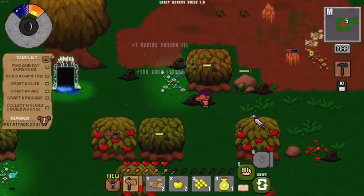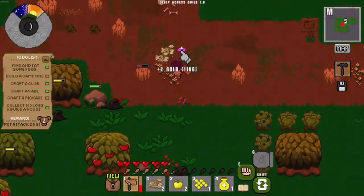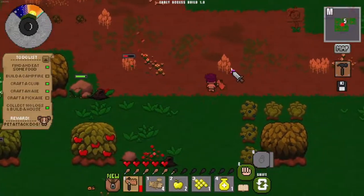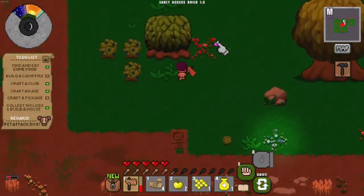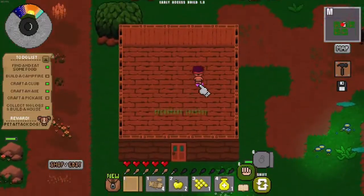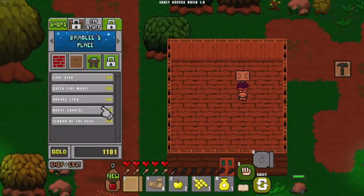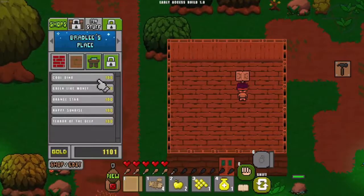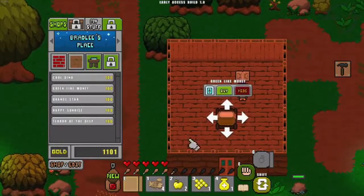I hit the burning monsters and they dropped lots of loot — gold and blueprints for a revive potion and more. I got wheat too. Now I can show you how to furnish the house. First thing is a bed, because everyone needs a bed.